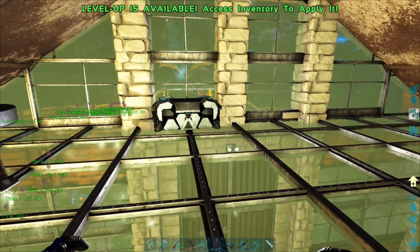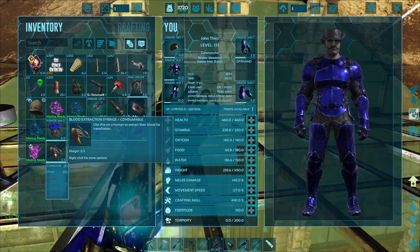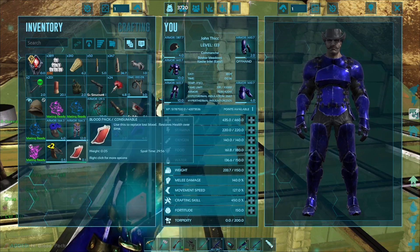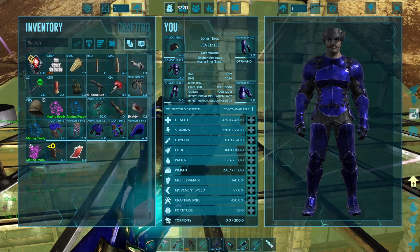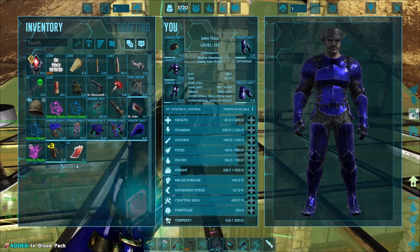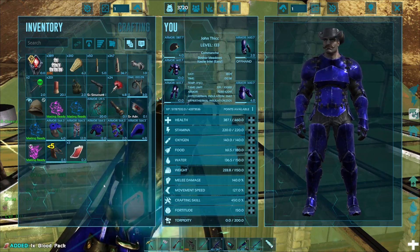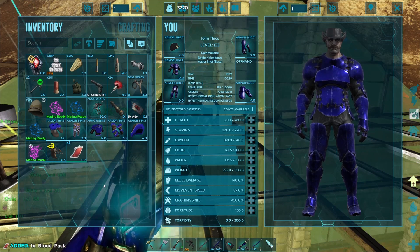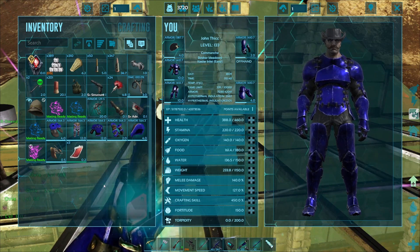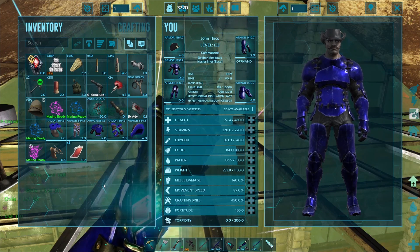Now when you use the syringe it will cost 25 health per use. You can see we've got one blood pack and we've dropped 25 health. There's also a cooldown timer on it of 5 seconds. So what you want to do is over time start preparing blood bags — this is something you can do when you're at your base prepping.